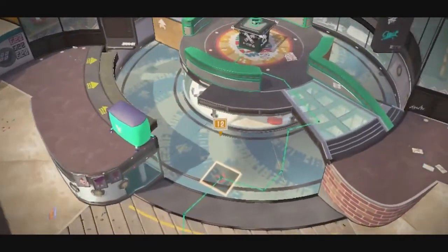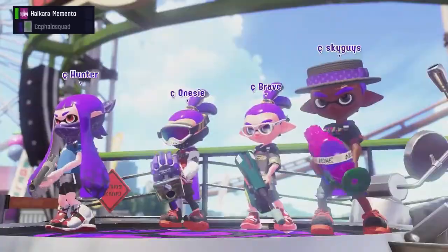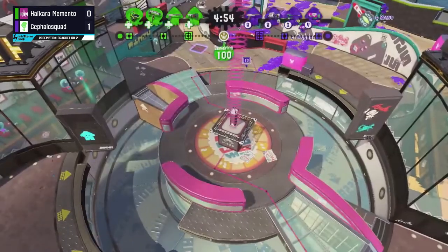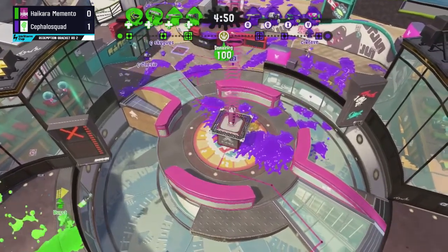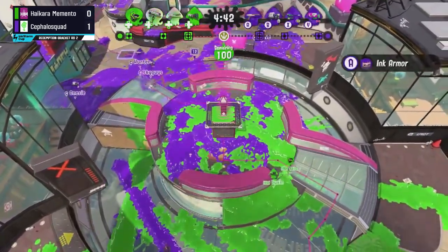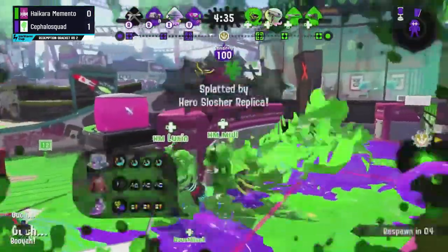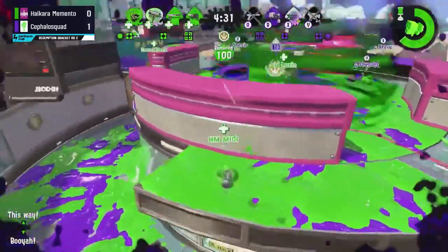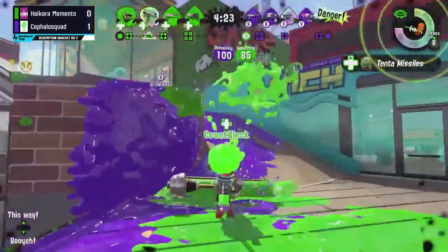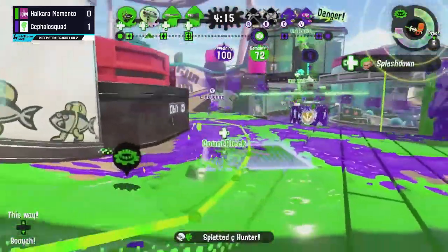On Wahoo World it is Tower Control, so the Stingray is going to be very effective for shutting down potential pushes. Out of Hikara Memento, maybe we'll see Mario still on that Dynamo for the Stingray, as everyone knows that Stingray is really good for starting and stopping pushes. Midnight instead choosing to go Hero Slasher, able to use those Tenta Missile buffs — really good for getting people off the tower and slowing down pushes. Mario is running Respawn Punisher, which will lengthen respawn time for anyone he kills. Luxton is going to be the one sitting on the tower for now.